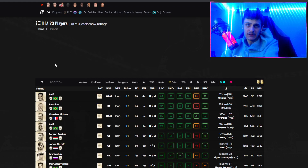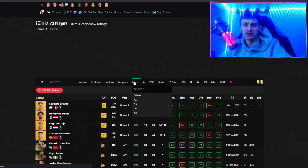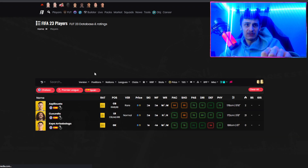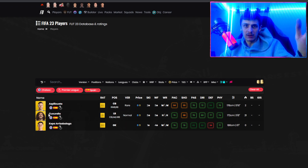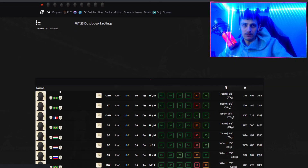This next filter is going to be quite a solid one all year round because they're both the same rating. We're going to Premier League, Chelsea, and filter by Spanish nationality. We've got three players that can pop up. If Kepa is too cheap, you can type in defender to get rid of him and snipe between Cucurella and Aspilicueta. If Kepa is expensive as well, just go Chelsea Spanish. Cucurella might be a little bit more than the other two — he looks quite solid as a center back as well.